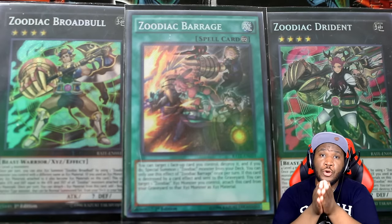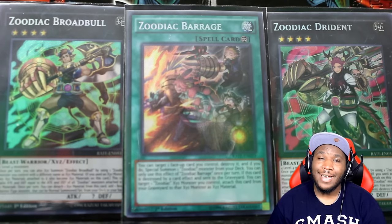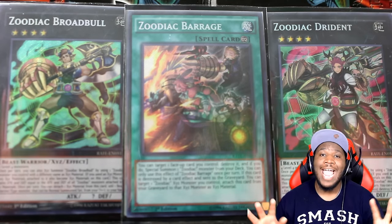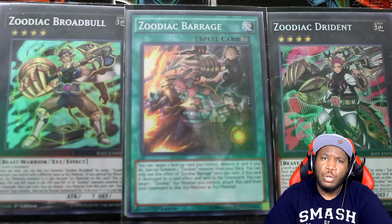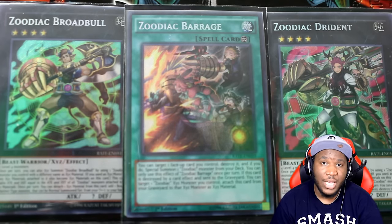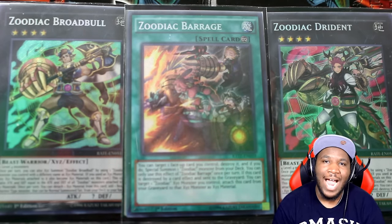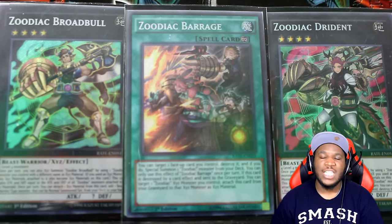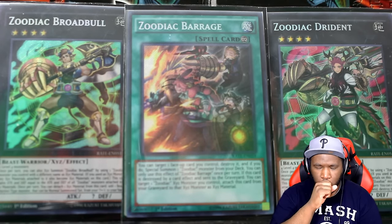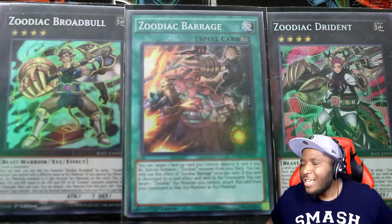The number one reason you need to buy Raging Tempest is for the Zoodiac cards. I went to the Raging Tempest sneak peek and the very first duel I played was against a completed Zoodiac deck. The amount of money that person had to have spent is ridiculous — Broadbull is $30, Drident is $30, and Barrage is $85 and climbing. If you buy a box for $75 and pull Barrage, you're getting your money back from one card.